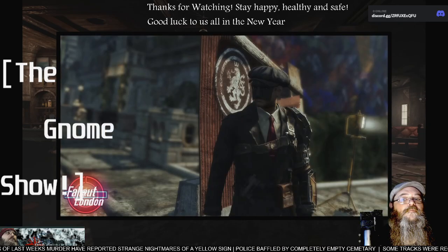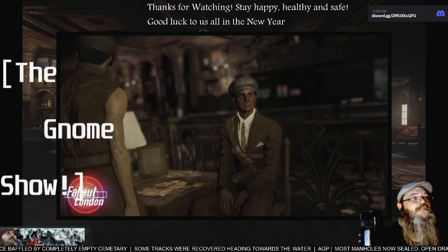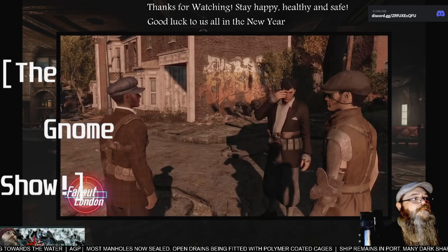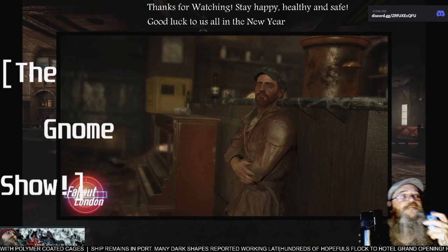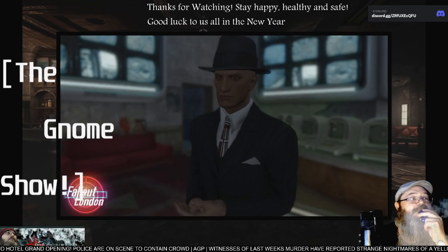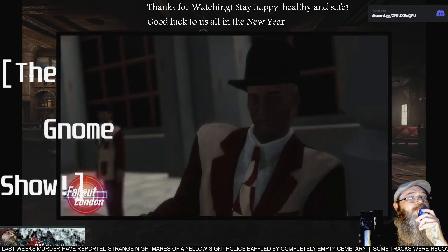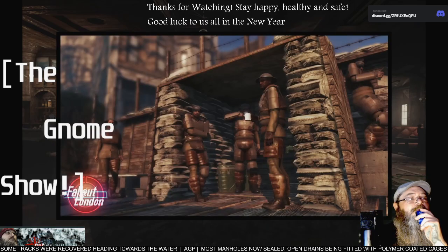The Vagabonds channel the iconic Peaky Blinders style with a hint of post-apocalyptic flair. Their clothing is an homage to classic 1920s era fashion, featuring tailored suits, flat caps, and suspenders — with razor blades hidden in their caps. They carry a sense of roguish charm that sets them apart. The Isle of Dog Syndicate exudes an unmistakable aura of London mafia gangsters, reminiscent of the infamous Kray twins. Their clothing style is a blend of vintage charm and criminal swagger, perfectly reflecting the criminal empire they've built.